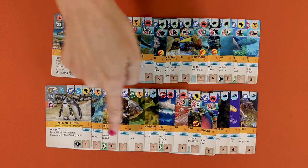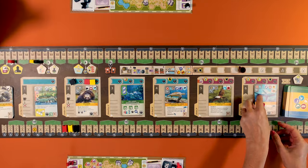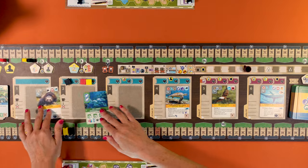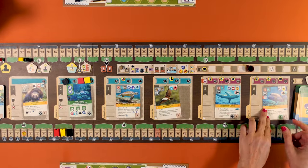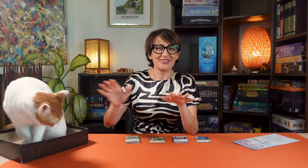The wave icon helps deal with the dilution of the deck naturally caused by adding more cards. All sea animals have a wave icon. Whenever one is revealed in the display, you discard the first card in the row, then replenish. You can do this twice if you draw two in a row. Ignore the wave during setup or when placing the animal into your zoo.